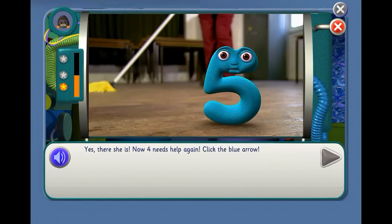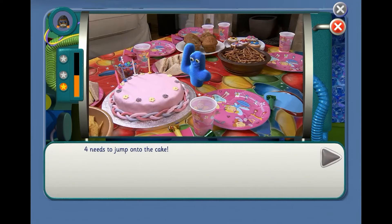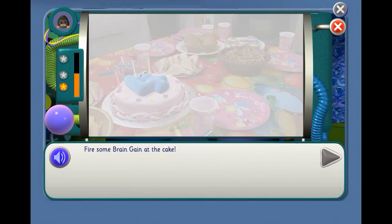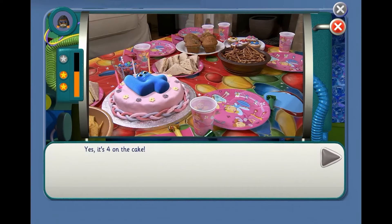Yes, there she is. Now four needs help again — four needs to jump onto the cake. You need to make the number four again to help him. The trouble is there are already six counters on the screen. Drag some into the bin to leave just four counters. How many counters do we need to put in the bin to leave four? Tell me when we've done it. Yes! Fire some brain game at the cake. Yes, it's four on the cake!